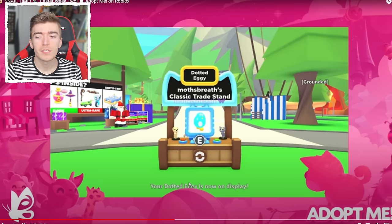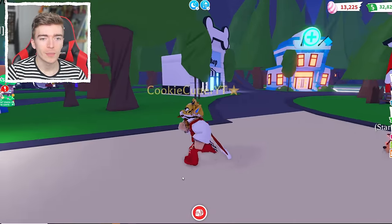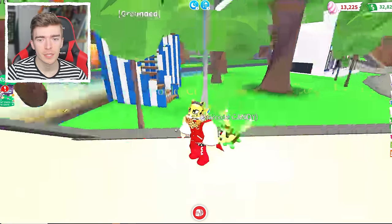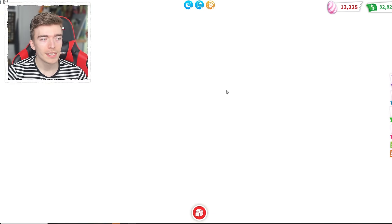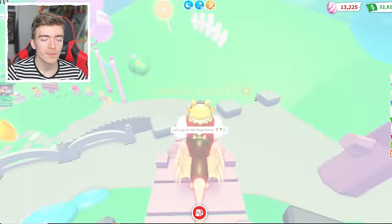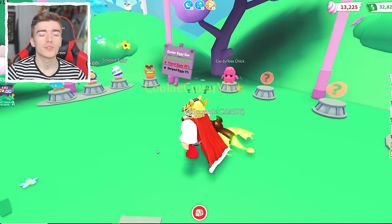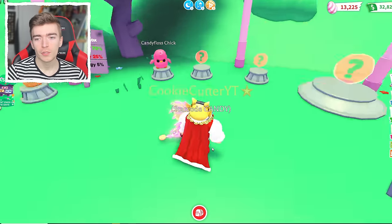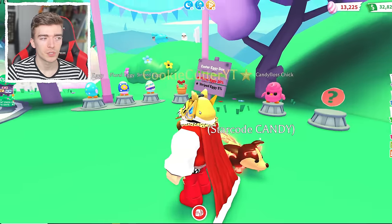This is basically just a display stand. You could put it down and while it's there, you can run around and age up your pet with a different pet equipped. Say you wanted that dotty egg to be traded — at the same time you could be going and doing other tasks, playing mini games. If someone decided to trade you, you wouldn't have to have that dotty egg equipped. It does mean you can kind of trade two pets at the same time — your stand says you're trading one pet while you trade another.